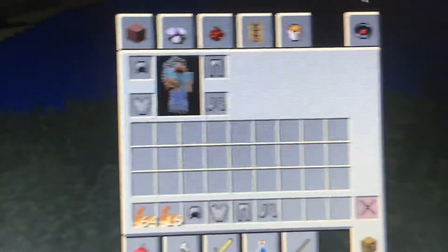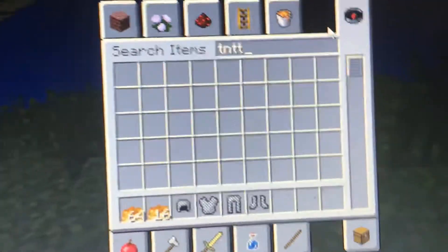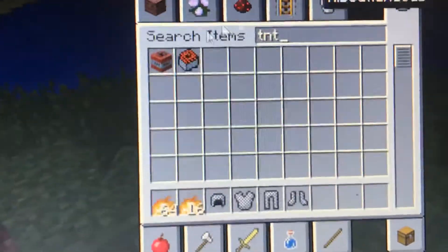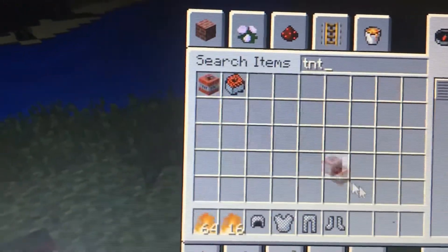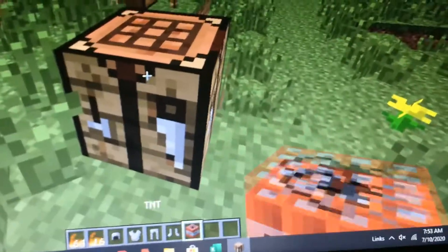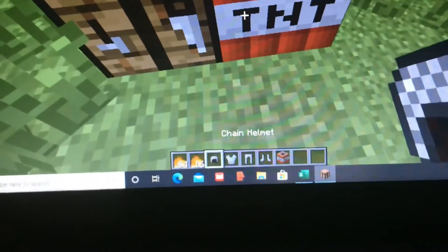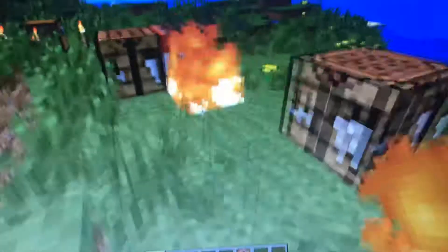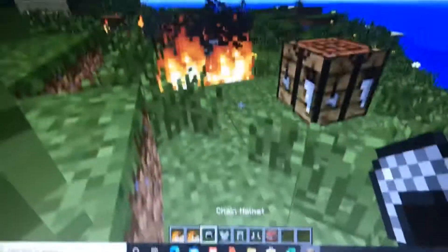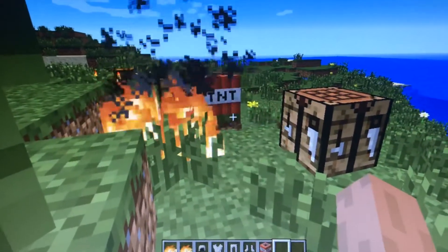All you have to do is click on the compass and get TNT. There's the TNT. You can just place the TNT down, and then use the fire to activate it — you just put it right next to it and it'll activate it.